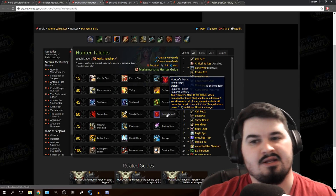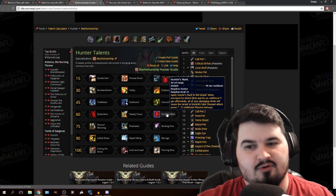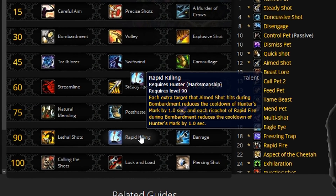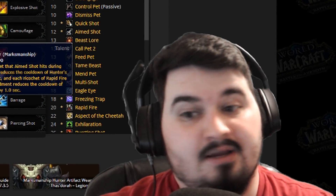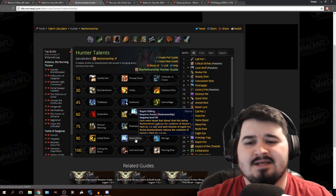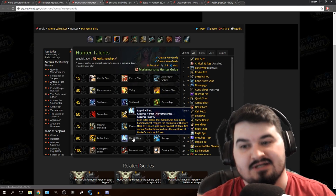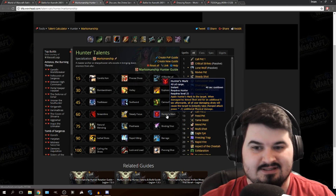So enemies take more damage after getting hit by Aimed Shot for 5 seconds — Aimed Shot, pump as much damage as you can. But here's the issue: there's a talent called Rapid Killing where each extra target Aimed Shot hits during Bombardment reduces the cooldown of Hunter's Mark. And Ricochet of Rapid Fire during Bombardment also reduces Hunter's Mark cooldown by 1 second. So you have a talent that exclusively works with another talent. If you don't take Hunter's Mark, Rapid Killing is a dead talent. It just doesn't make sense — either Rapid Killing needs to go or Hunter's Mark is misplaced and should be a base class ability.